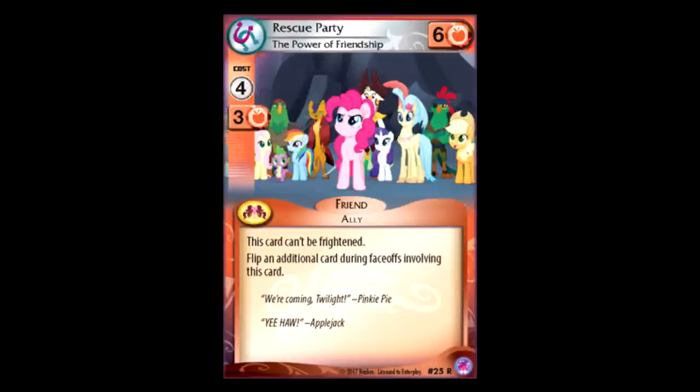Rescue Party: four for six. Not bad, and this card can't be frightened, and you flip two cards instead of one during face-offs. It's neat, it's pretty good. Off the top of my head I can't really think of where this would fit, but I guess you could put it anywhere that Red Delicious could go, and getting to flip the extra card is pretty worth it. Like if you're doing some kind of villain farm deck, I could imagine three of these and two Red Delicious, maybe — that'd be a pretty neat core. Then run Purple Zecora so that you could put them on top of your deck. I'm getting into really cheesy territory here, but it's okay, it's pretty good.